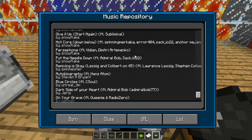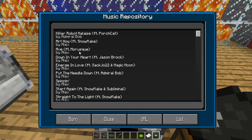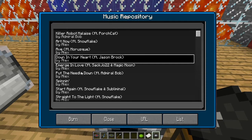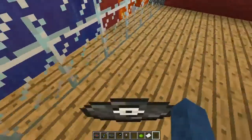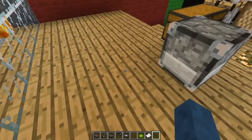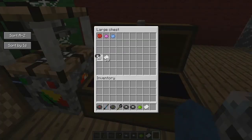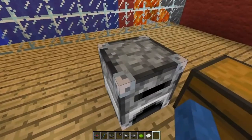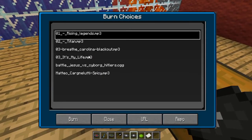All the links will be in the description for everything you need. If you pick a song from the repo and press burn, you don't even need to label it — it's labeled automatically as part of the repo, which is pretty cool. If you use a track from your own music server, you just burn it the same way.